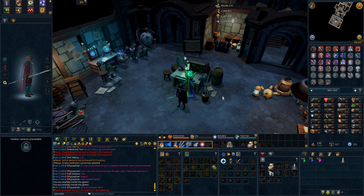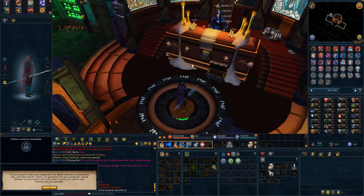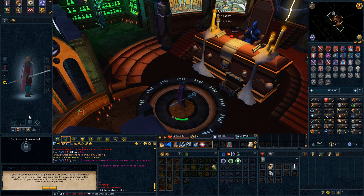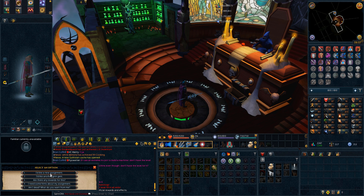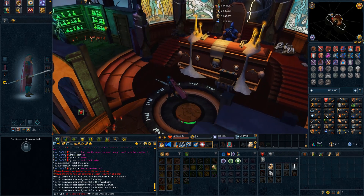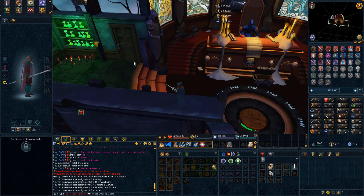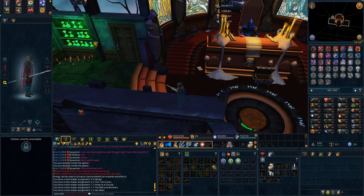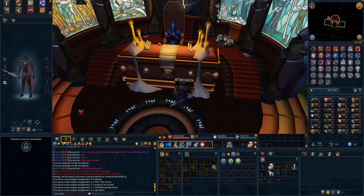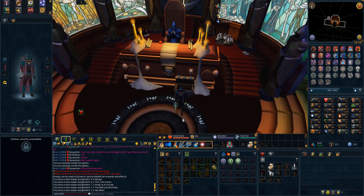I thought I'd come and renew my Slayer assignment from Death — it's been sitting dormant with six barrows brothers from a couple of episodes ago. Since circumstances are different now with a new magic weapon to test out, I'm thinking maybe we can get lucky with a Har-Aken or kiln task. On the last re-roll we managed to get it — so we have one Har-Aken to go and kill. I'm feeling pretty motivated — let's go get the magic kiln cape.